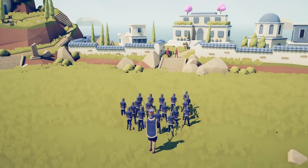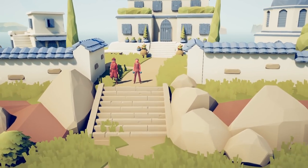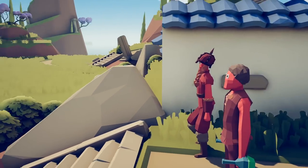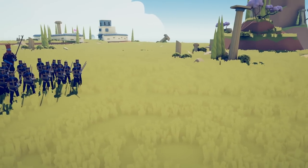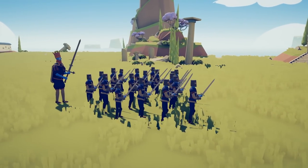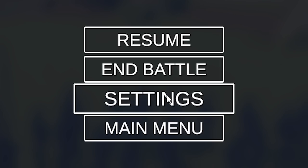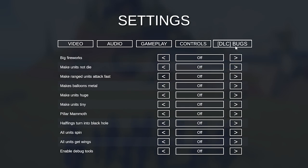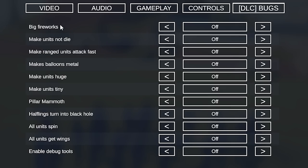I can't wait to show you all the new stuff you can do in this update. It is insane and I can't believe the developers have given us all these amazing new tools. Let's have some fun with our units, but first we have to show you how to access the debug menu — the bug menu — to give you all these awesome settings. First thing you have to do is hit the Escape key, then go to your settings, then move all the way to the right-hand side where it says DLC Bugs. This gives you a menu of about 11 or 12 options including debug tools.